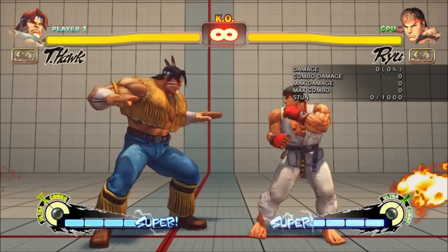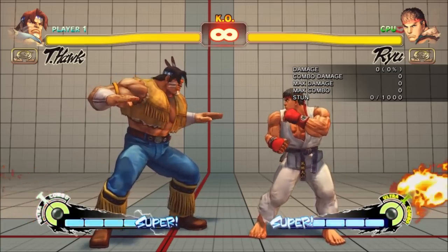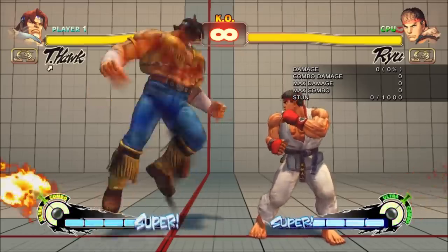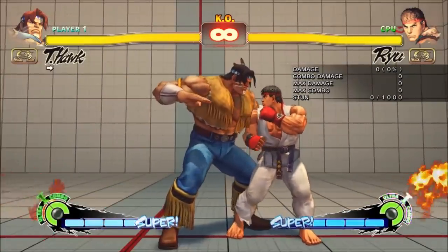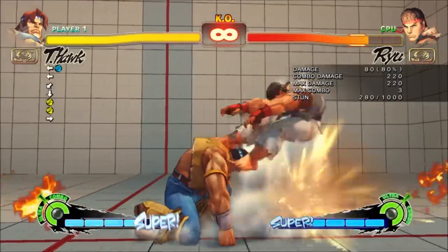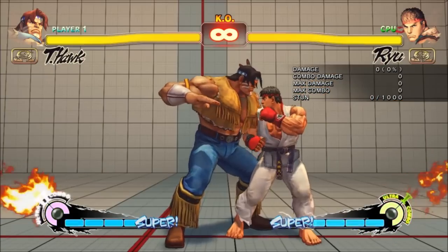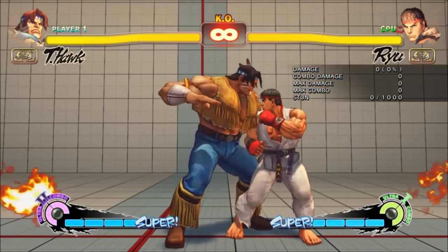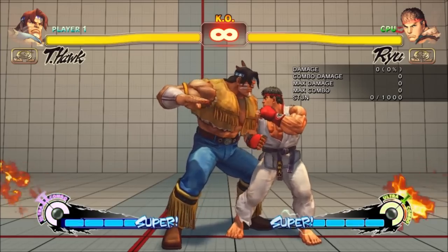Unfortunately, T-Hawk's Super saw zero changes apart from a boost in damage, so he's a rare example of an Omega character who can't easily break 600. You can't cancel or combo into it in any way except from Focus crumple, and there are no juggles into it, though T-Hawk has a pretty easy time using a lot of meter in a single combo. Hawk's Ultra saw no changes apart from the motion of Ultra 2 being double half-circle back punches like pre-Ultra SF4. Because he can now actually confirm both of them, they're indirectly much better since they're just as good in neutral.